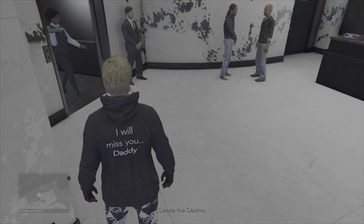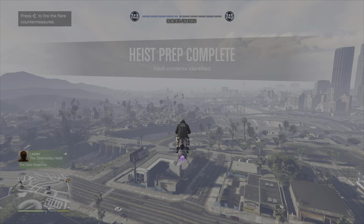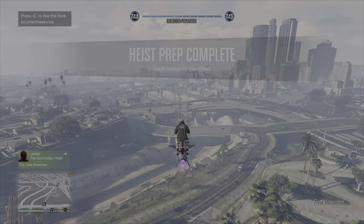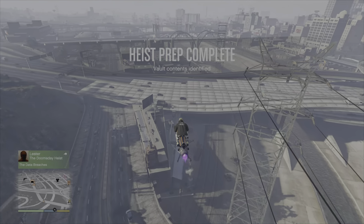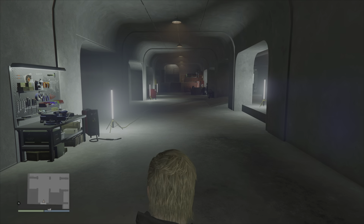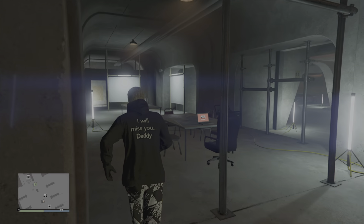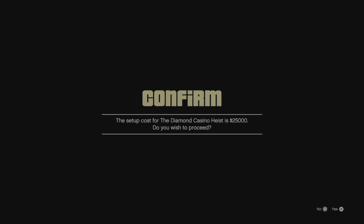Once you leave the casino, you will get the message saying the heist prep has been completed and the vault contents have been identified. From here, head back to your arcade, go over to your prep board, and press right to pay for the scope out once again.